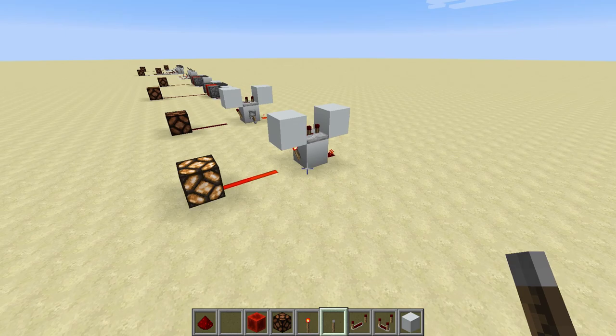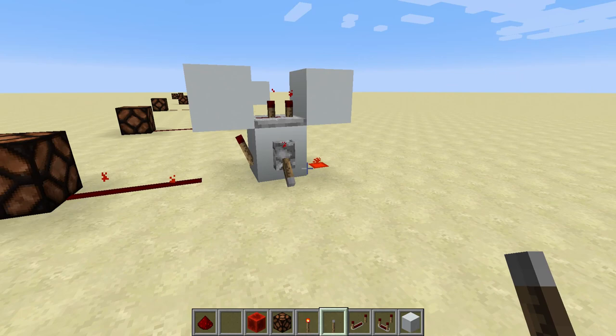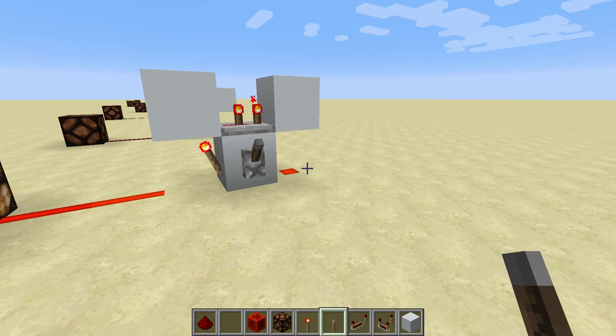A quick thing to add about this circuit — you can actually turn it off. All you need is a lever that you power to turn it all off, and then you can flick it again to set the clock going again.